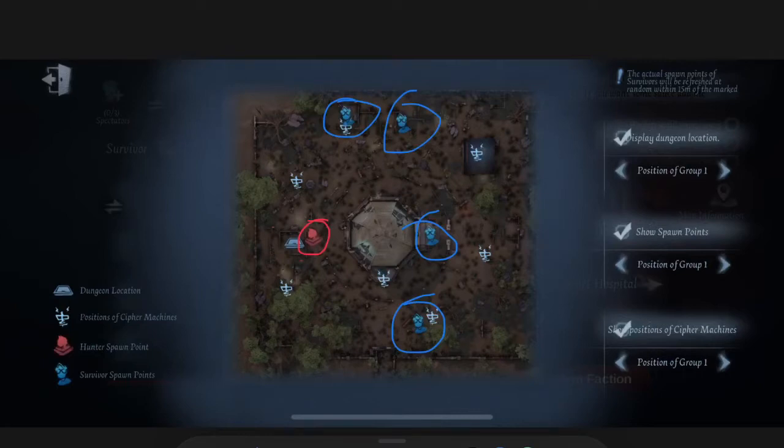I recommend you go over to this area — obviously take a more direct route — and you're going to want to come in a way that pushes them away from hospital. You don't want them to come to hospital. They're going to try to go to this area here — there are two pallets here that they can loop around for a little while. And if they catch you in the wrong way, they'll have free access to hospital, and if they make it to hospital, especially if it's a priestess or something, it's pretty much game over.